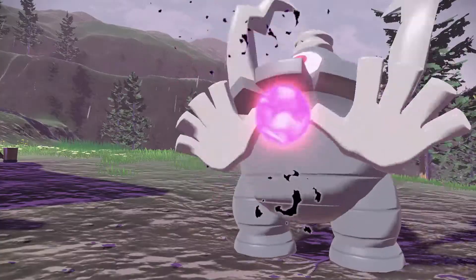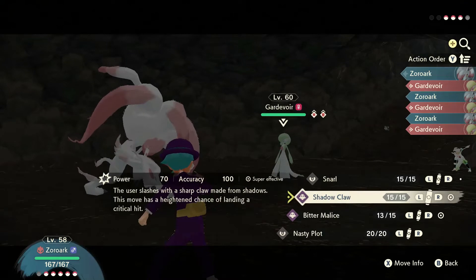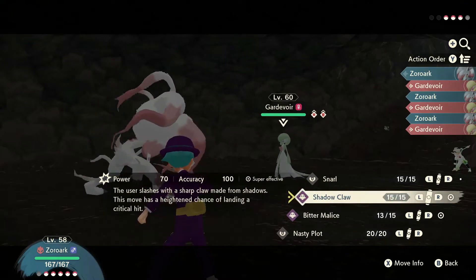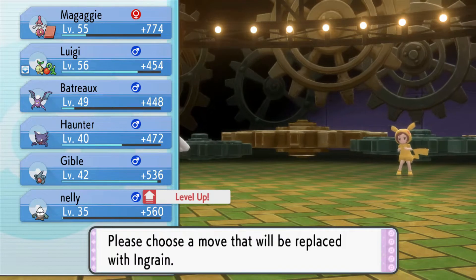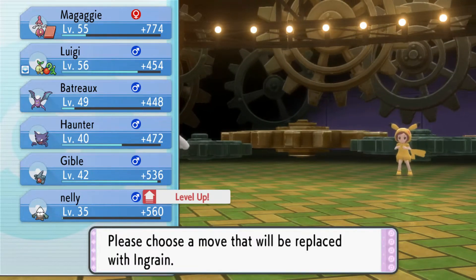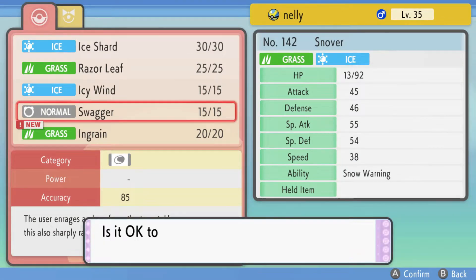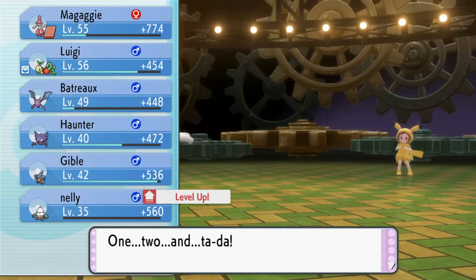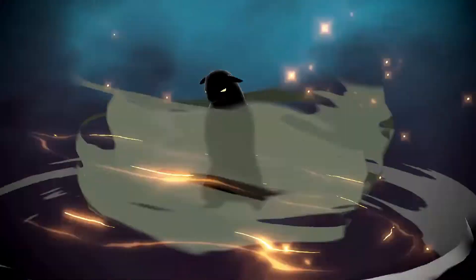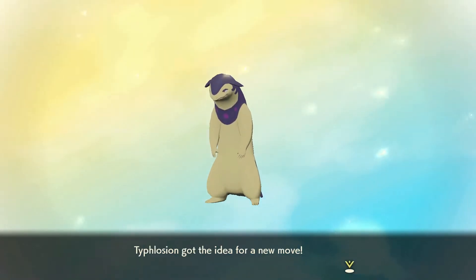The last new feature I'll discuss is the revamp to how Pokemon learn and remember moves. Just like every other main series title, each Pokemon can only know a maximum of four moves at any one time. However, in previous games, when a Pokemon reached a certain level, they'd instantly learn a new one and you'd have to either delete a current one or stop the Pokemon from learning the new attack. It forces you to make a decision on the spot, which can be stressful and if you're indecisive, it'll be time consuming. In Legends Arceus, move acquisition works a little differently — when a Pokemon levels up, it now gets the idea for a new move rather than instantly learning it.